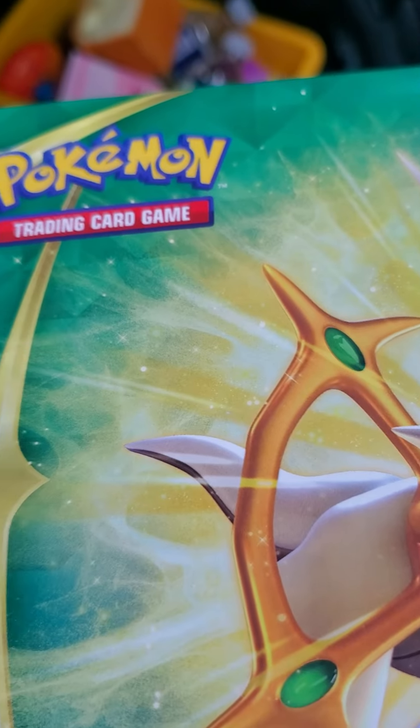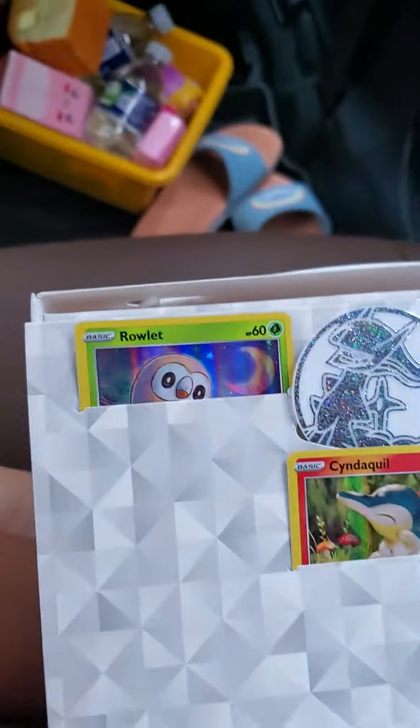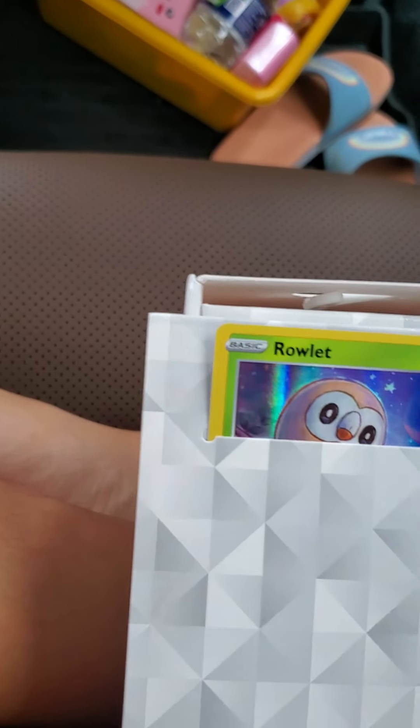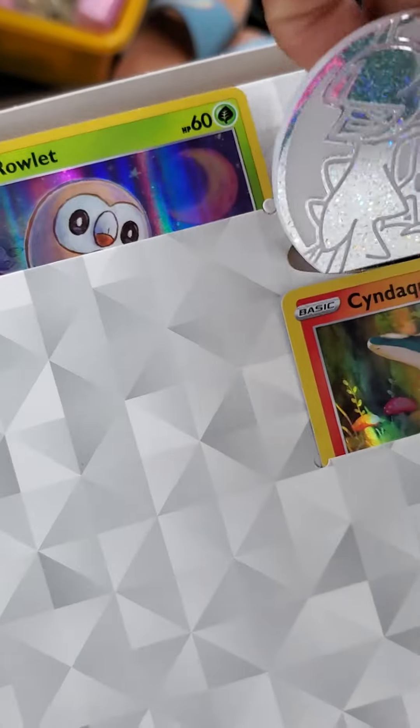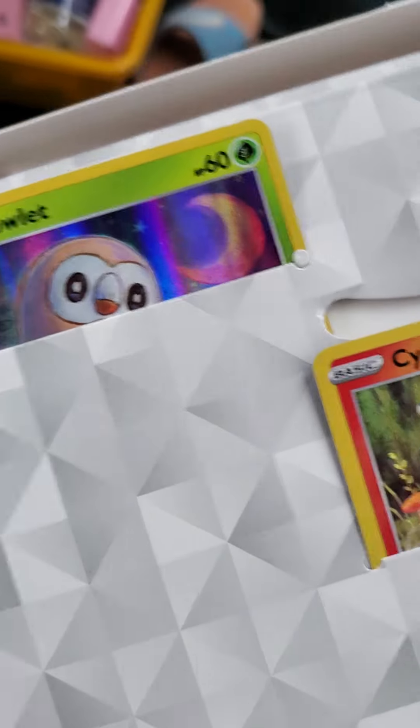I don't know if that will work in battle but I think I have hope for Pikachu. In the first one, here comes an Arceus coin! On the back it says Pokémon. We got Cyndaquil, Rowlet, and Oshawott. I'll put this one on the side and open it later. And then the booster packs — let's get the seven booster packs out of here.